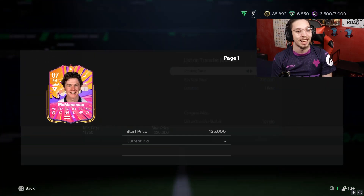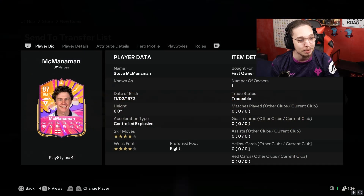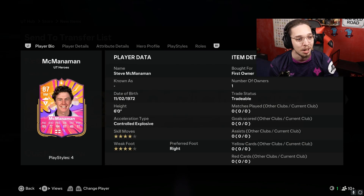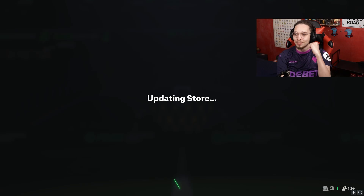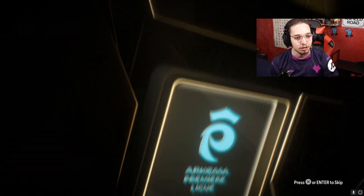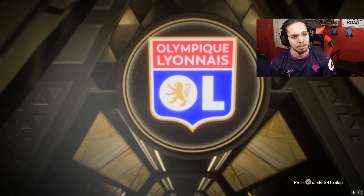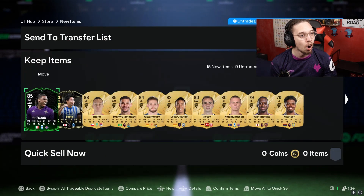Steve McManaman! I actually wanted to use him, so I'm so happy. He goes in the little pool for the past-the-present team as well. He's 100k — I thought he'd be more than that. Steve McManaman: four star, four star. How is this card only 100k? I'm guessing because of 70 balance. Let's go Steve McManaman in the club! Now one of the 100k packs — a walkout, a goalkeeper from Chile. That can only be Endler.